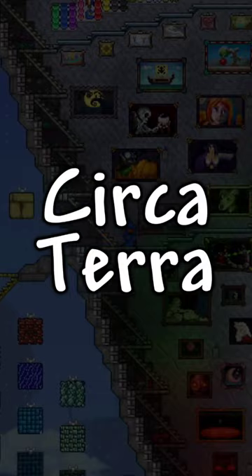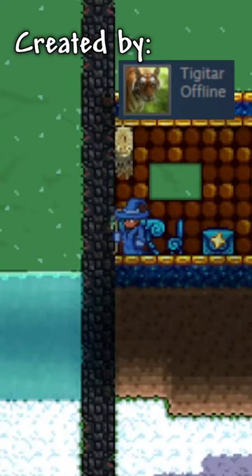Next, we have Circa Terra, which is a huge circle build with almost every item alongside each biome, even including the floating islands.